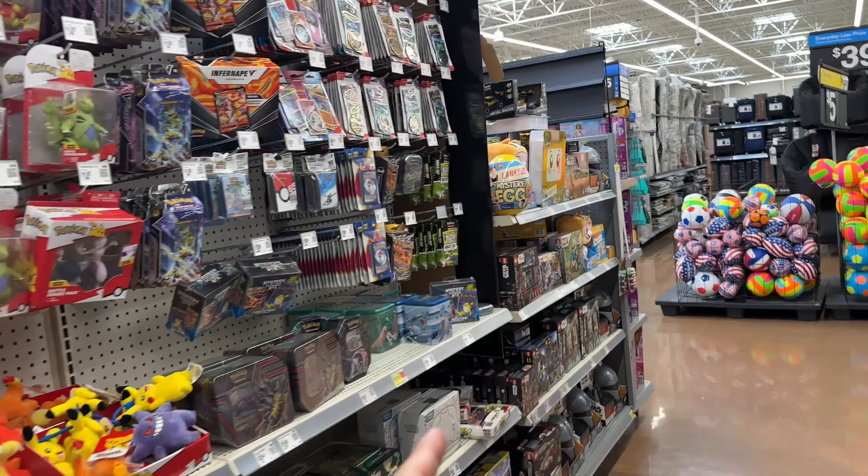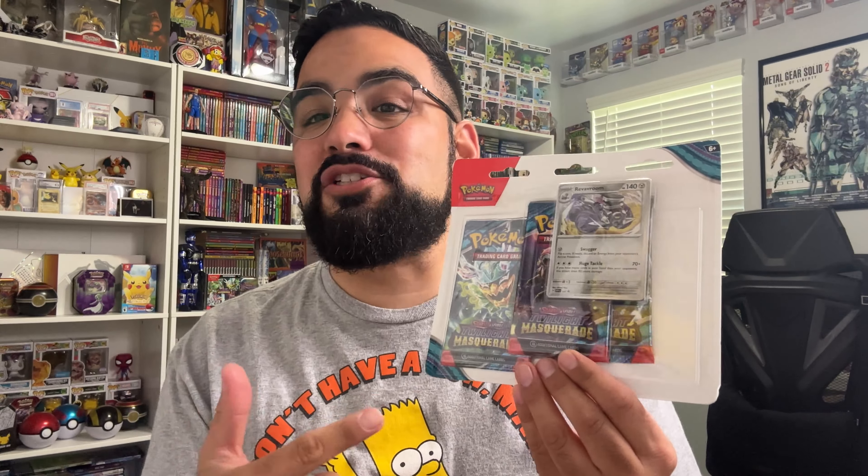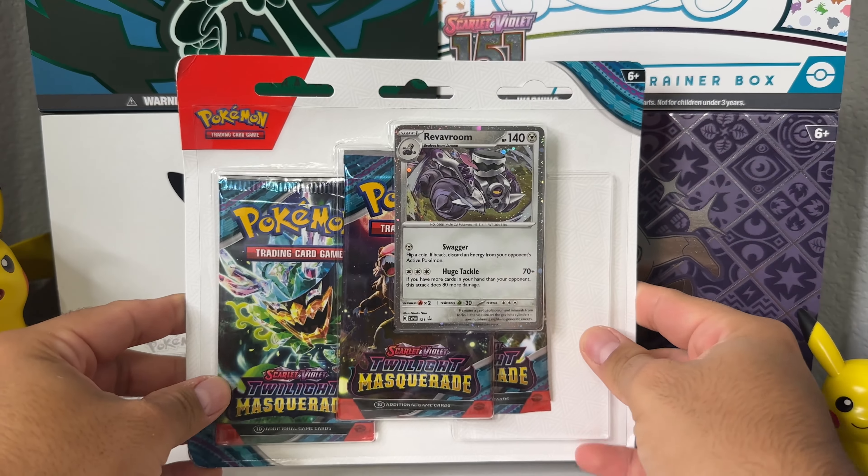I'm gonna make a decision and see what I pick up. So I'm back home — I actually went back to Target, kept it simple, and I picked up a Twilight Masquerade three-pack blister. We're gonna open this up right now, but before we get into the opening, stay tuned for this Wednesday — I'm starting a new series of videos where I'll basically be showing things I pick up throughout the week that aren't Pokémon-related, like video games, toys, stuff like that. But anyways, let's open up some Twilight Masquerade and see if we can pull the Greninja illustration rare.